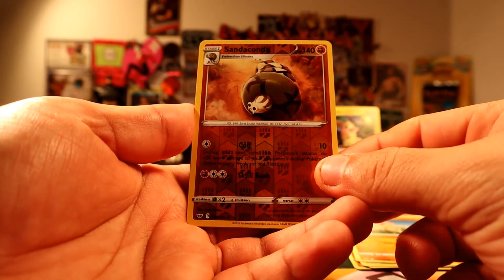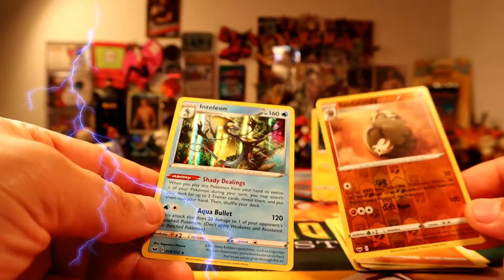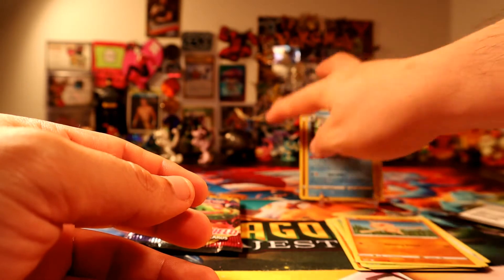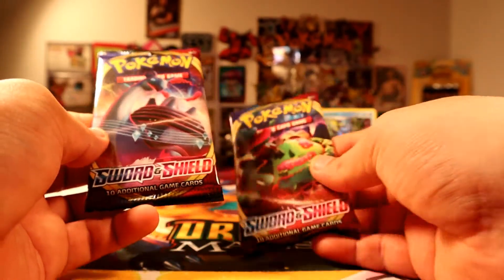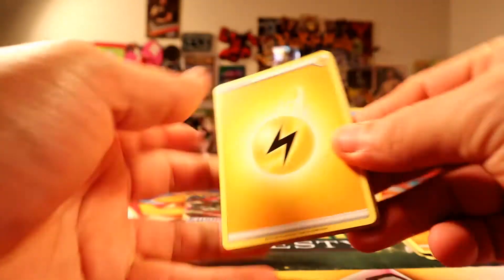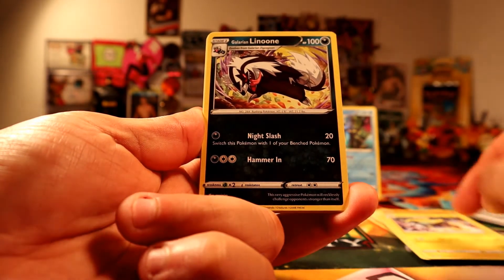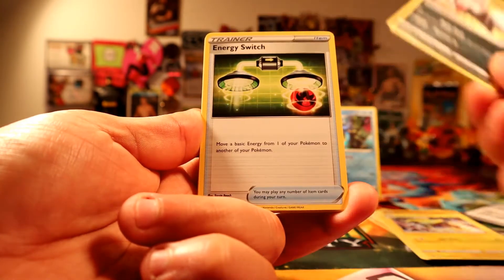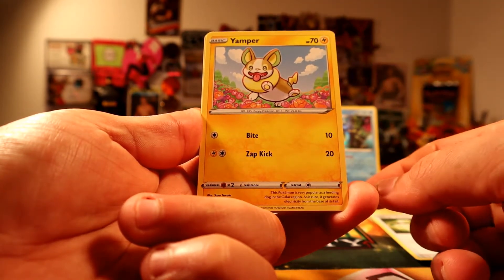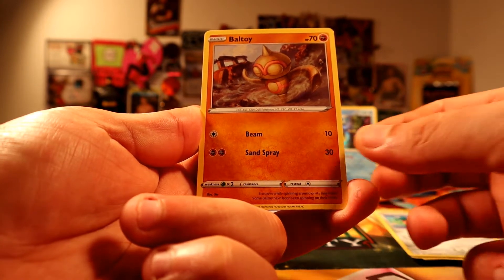Hey, what's going on guys? Today we're going to be opening this MorePico Sword and Shield blister pack featuring three Sword and Shield base packs and a Garchomp coin. MorePico SWSH012 — there you go, and you guys can have this one right here, the Garchomp coin.